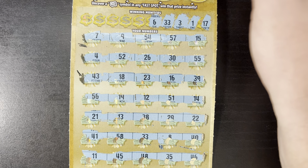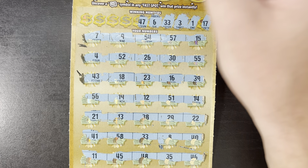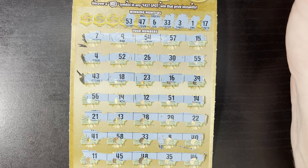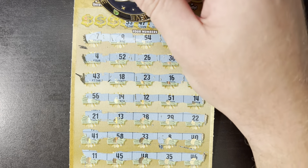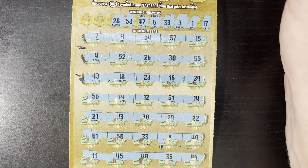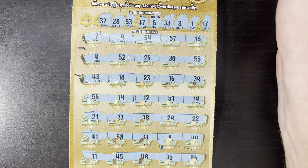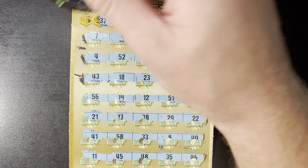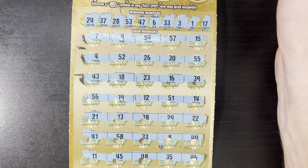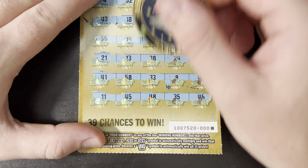6 — I'm not seeing a 6. 47 — no good. 53 — no good. 28 — not seeing a 28. 37 — no. And last chance is a 24 — not there. So the single match is 33. Let's see if we got big zeros, that would be so cool.